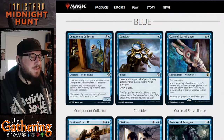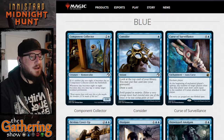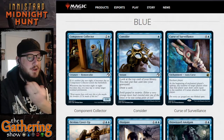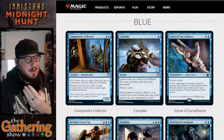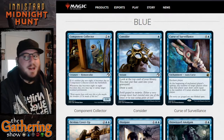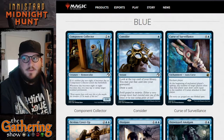The next card is Consider, which is another one we went over earlier in the week. It's one blue for an instant: look at the top card of your library, you may put that card into your graveyard, and then draw a card. So if you don't want the card at the top of your library, you can put it in your graveyard and draw a mystery card, or you can leave that card on top and draw it instead. It's kind of like a scry one and draw, but instead of putting it at the bottom of your library you're putting it into your graveyard.